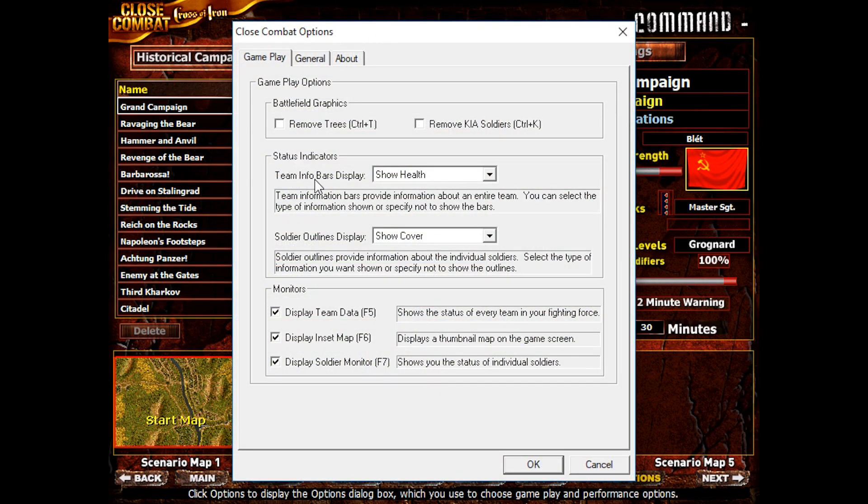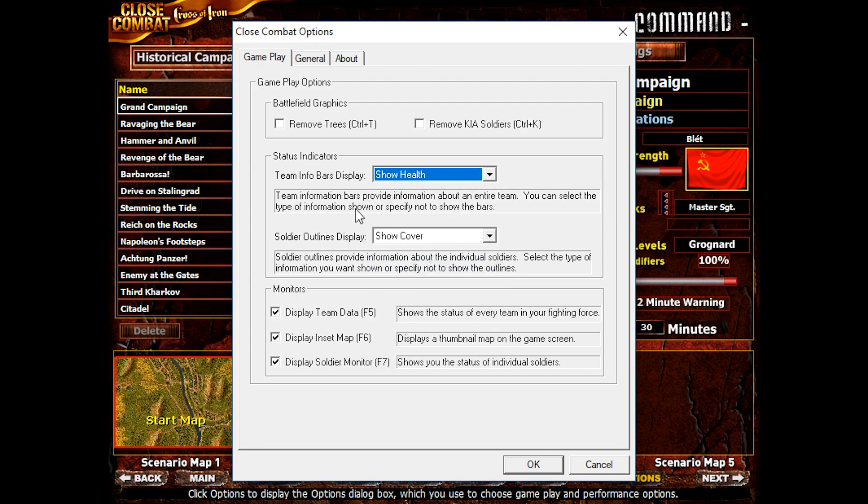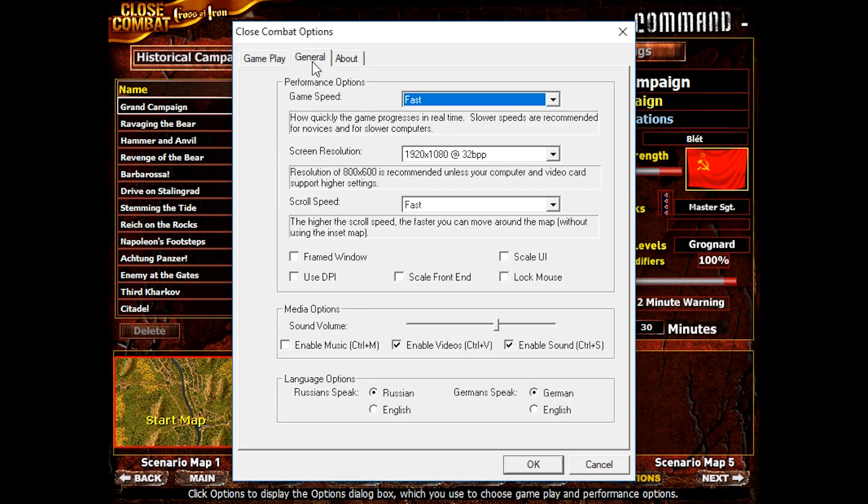For options, I like to have the team info bar display show health, so a little bar above teams' heads and above tanks will show the health status at a quick glance. I also like to have the outline of the soldiers show their cover level, so I can at a quick glance see how well covered my soldiers are. I like to have as much information as possible via these monitors — the team data, instep map, and soldier monitor will all be activated. We're playing on fast game speed, and the Russians are going to speak Russian and the Germans are going to speak German.